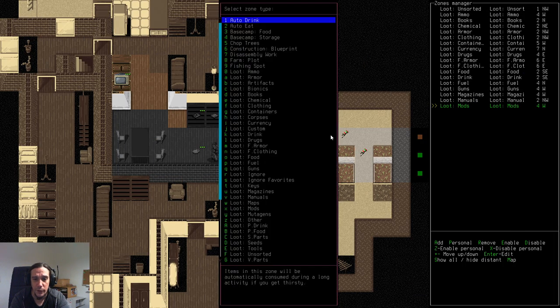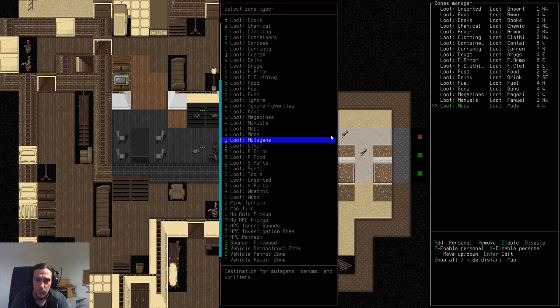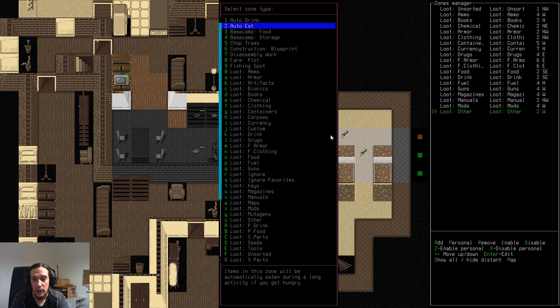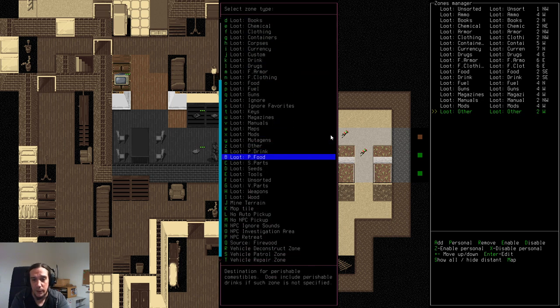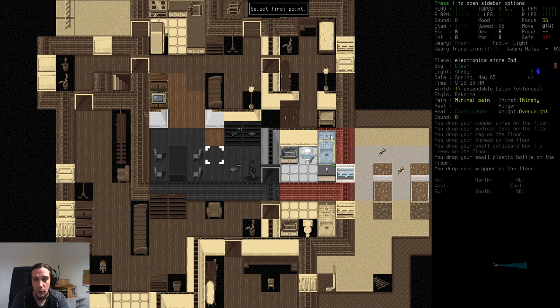Guns should go to the ammo table area. It's up to you to put up your own order. Gun magazines — those are actually ammo, not reading material. Manuals and books go on the shelf. Gun modifications go with the guns spot. Mutagens are pretty high-end stuff we don't need much yet. 'Other' is one really important category, as well as spare parts, since spare parts are also used a lot for crafting.